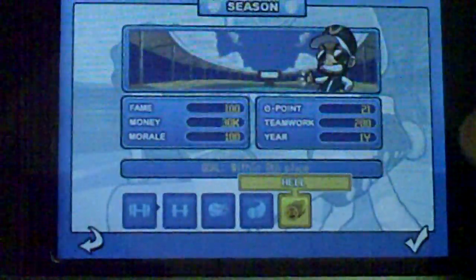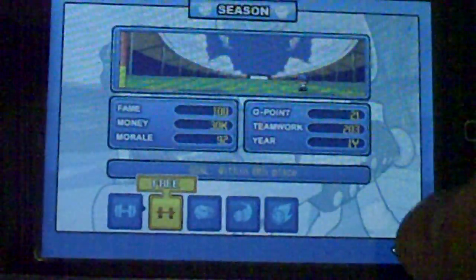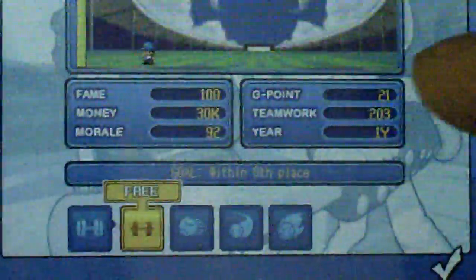Let's just click on Training and then click the check mark. Right here, you can train what you want to do. You can do free weights — common weights — on regular or hell difficulty. These are like the difficulties: if you do the harder difficulty, it'll pay off in the end but you're more likely to get injured. So let's just do hell. Apparently we acquired 3,000 fame. Now let's just go to free weights. My morale went down 8, but teamwork went up, so that's kind of awesome.